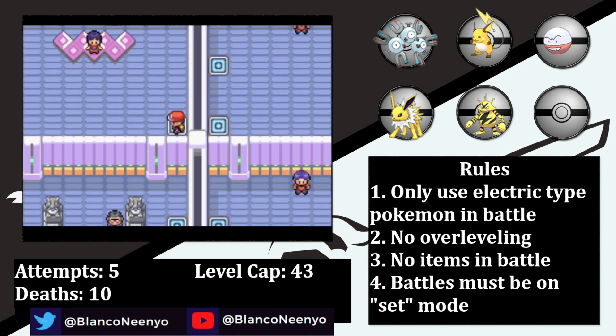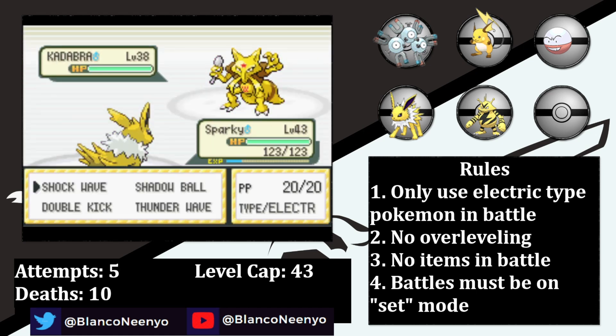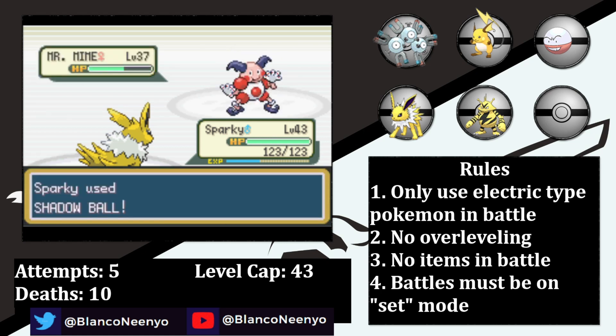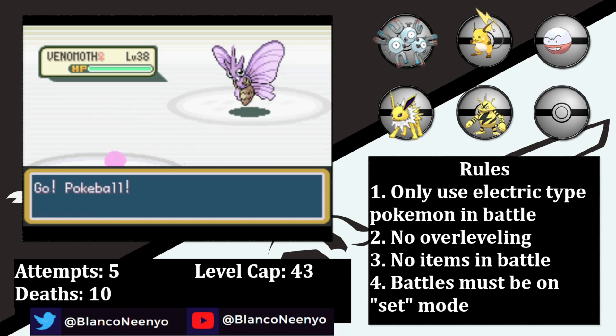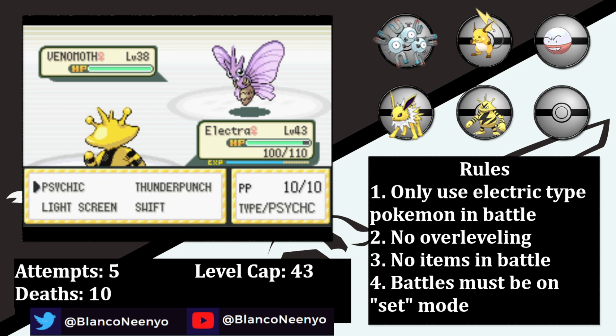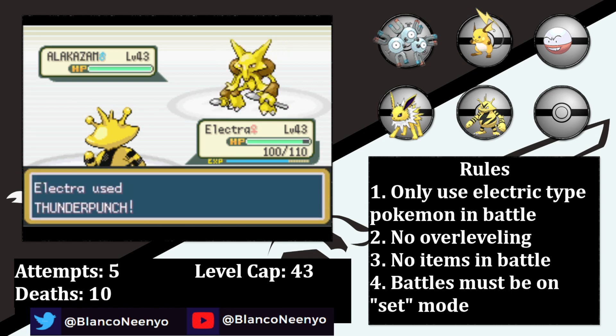I level everyone up to the level cap, then head to the next gym to challenge Sabrina to a battle. I lead with Sparky, who I've taught Shadow Ball, and even with his poor Attack stat, he's able to knock out both Kadabra and Mr. Mime in one hit. Venomoth comes in, so I swap into Electra, who gets hit with a Supersonic. So I switch her out and send in Pokeball, who sets up a Light Screen. Then I swap Electra back in for the one-hit KO with Psychic. She sends in her Alakazam, who takes a ton of damage from a Thunder Punch, but instead of using Psychic just goes for Future Sight. Thunder Punch also had the courtesy of not putting Alakazam into heal range, so a second finishes it off and earns us the sixth badge.